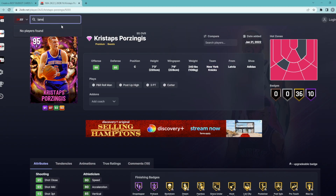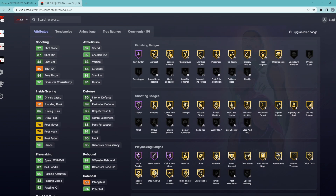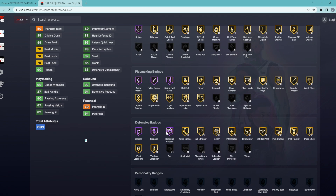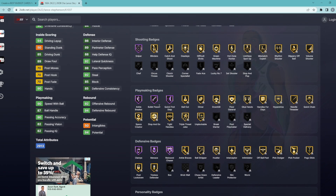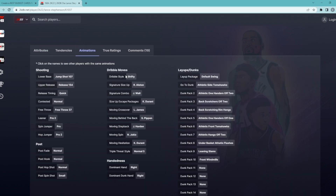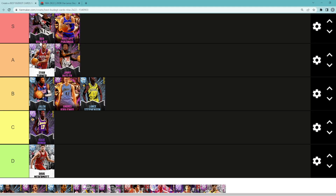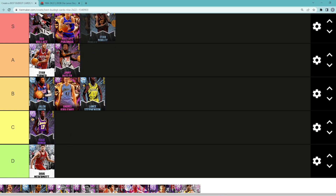Lance Stevenson is kind of on the same tier as Jalen Green — a very solid budget card you can definitely run at the two. He's a shooting guard/small forward, 6'5" with a 6'8" wingspan. He doesn't really excel at anything in particular, but surprisingly he's a really good rebounder. He has Hall of Fame Rebound Chaser, Menace, Interceptor, Quick First Step, Bullet Passer, Hall of Fame Sniper, Blinders, Catch and Shoot, Dead Eye, Hot Zone Hunter, Green Machine, Limitless Spot Up, and he's a decent defender. He has the shifty dribble style and his jump shot on quick timing. A decent all-around shooting guard for only around 5,000 MT — definitely worth it.